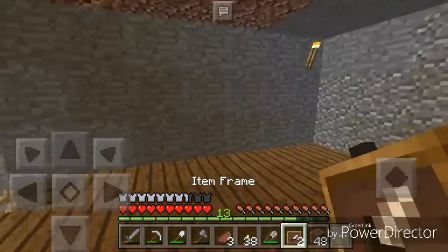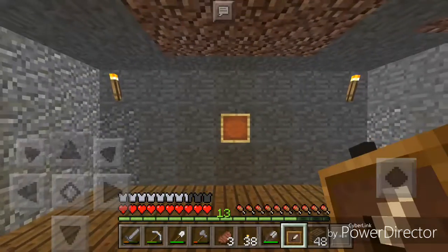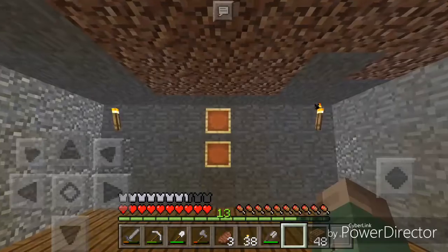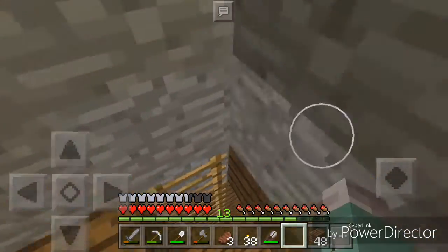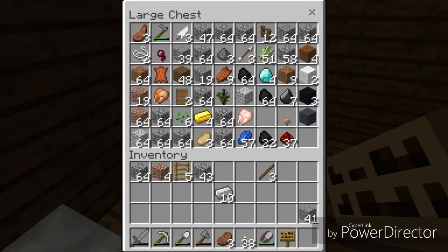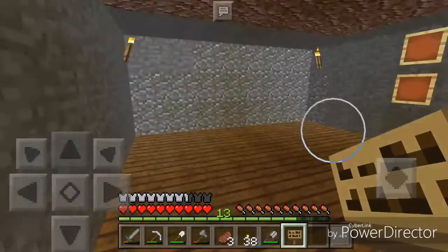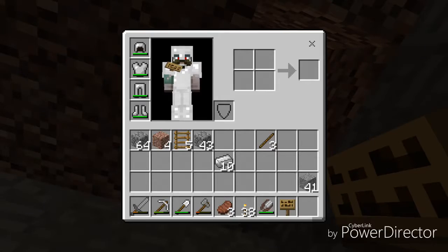I think I want the item frames right there. I'll eventually have a map up there — that'll happen. And then over here I want the comment wall on the opposite side. Let's just get a sign — got that. I'll climb up here real quick and just plug up this hole real fast.